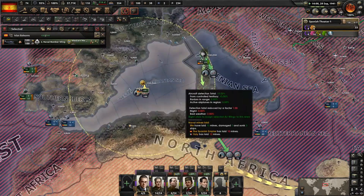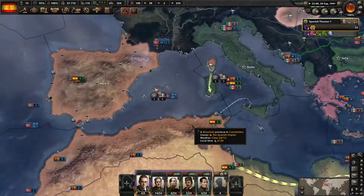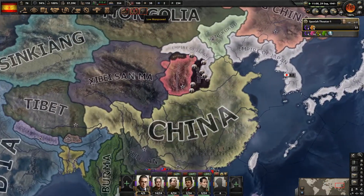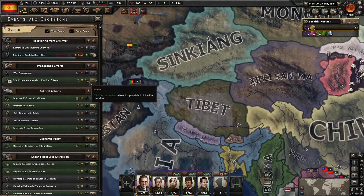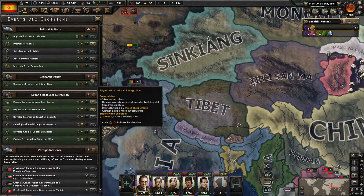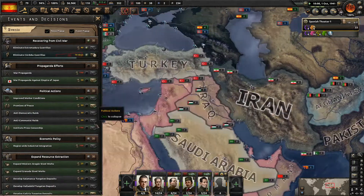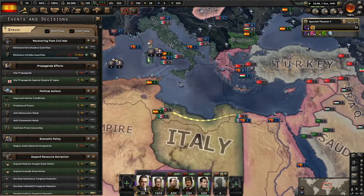You want to control the Western Med with these fighters — that's good. The Empire of Japan is going ape on all of them. War propaganda against the Empire of Japan — I don't like getting notified for propaganda efforts. Please leave me alone. Promises of peace? Yeah, we're not doing that either.